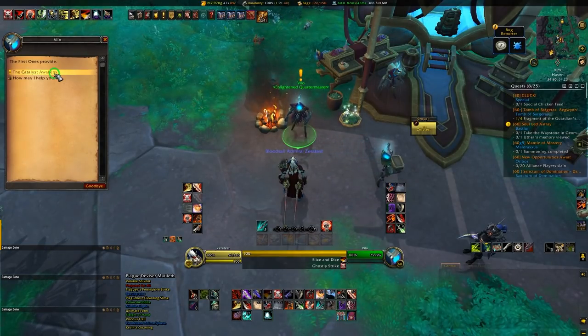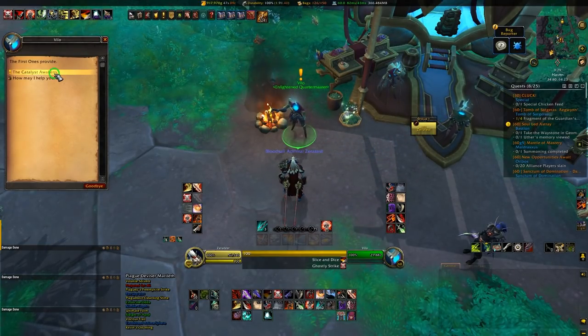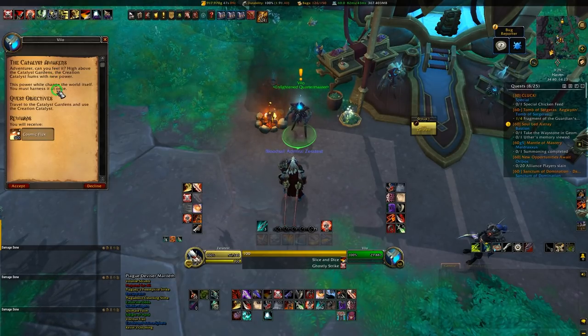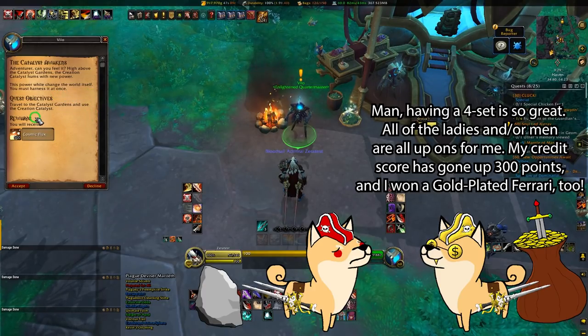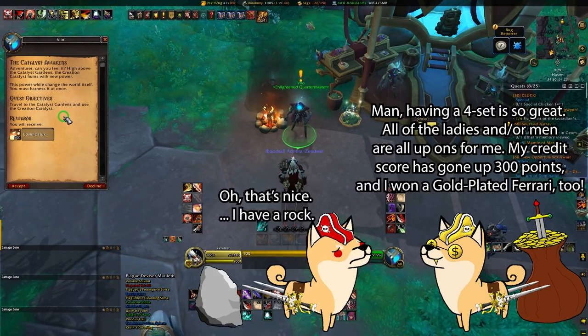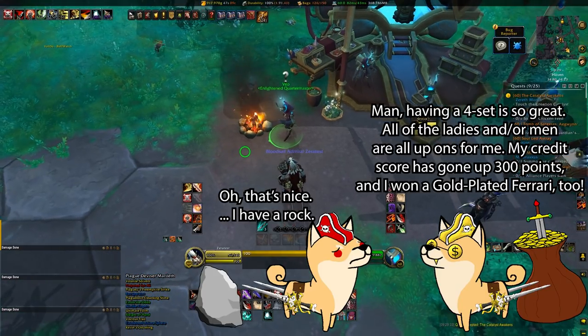Once the Creation Catalyst opens, you'll see that the Enlightened Quartermaster Vilo has a quest for you. He's hanging out over by the Innkeeper in Haven. His quest, The Catalyst Awakens, is basically just a breadcrumb quest that lets you know: we know that basically no tier armor drops in the raid or from your Great Vault unless you do like 50 split runs to funnel pieces for exuberant amounts of gold, so here's a way to finally get some. At least, that's how I read the quest text.